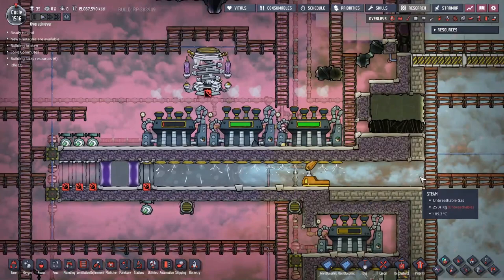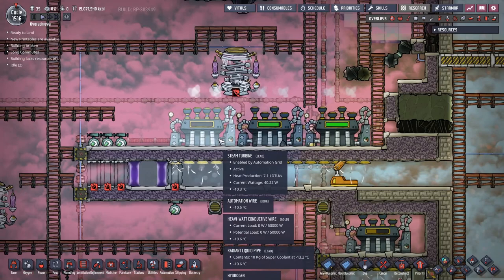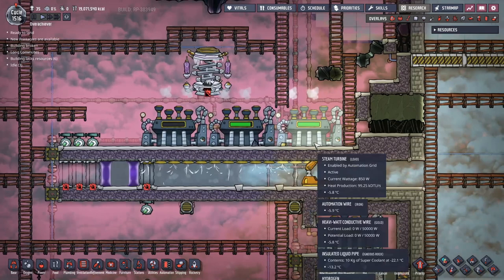The first problem is this is not able to process enough steam fast enough. This two-tile high gap can't pull in enough steam to keep these three steam turbines running, and we need to extract at least five kilos of water per second. Right now we're not even getting four.